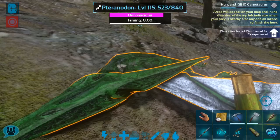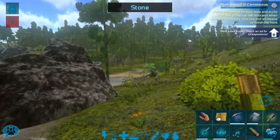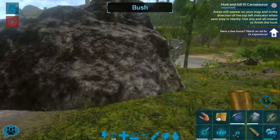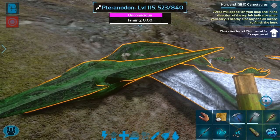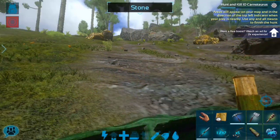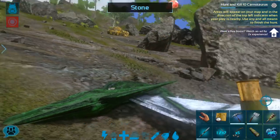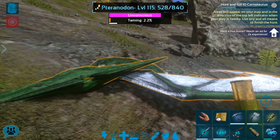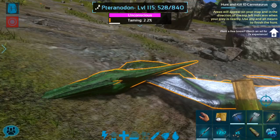I'm going to see what percentage of taming progress we get per food drop — apparently Pteranodons take forever to drop their food. I do have some narcotics, and I can run back to my base; it's really not that far, just over that way. Two percent per drop — okay, this is going to take quite a while. This is a reason why you might want to use Dodo Kibble to tame these guys. I may also need to go get more meat; I have a lot, and I have the raptor with me so I can hunt some.